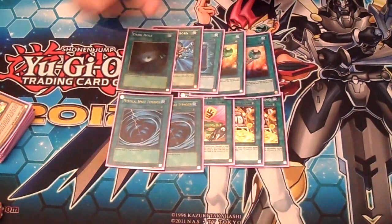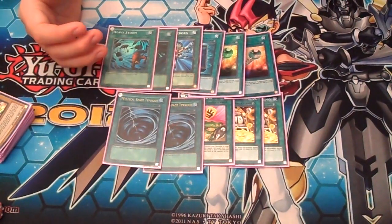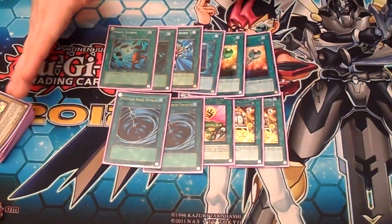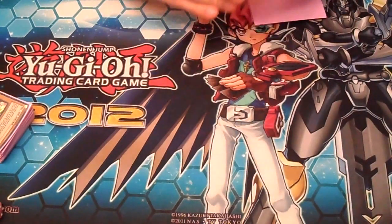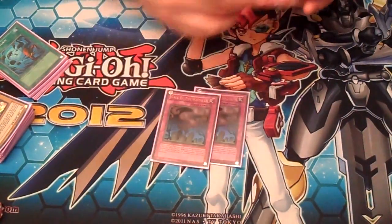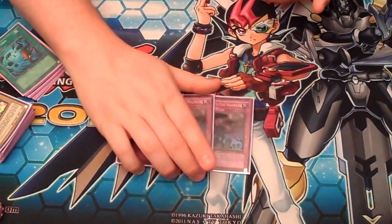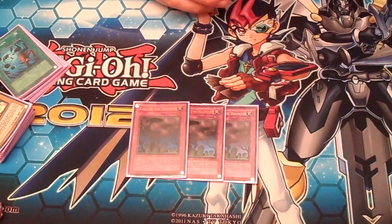One Book of Moon, one Monster Reborn, one Dark Hole, one Heavy Storm. These staples help speed the deck up and make sure it's not a borefest to watch. We're more focused on making a good video than a perfectly accurate deck. Three Call of the Haunted — again, this keeps the deck looking like an Xyz-based deck and just makes it a little more fun.